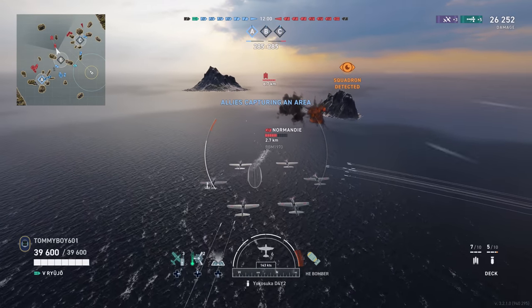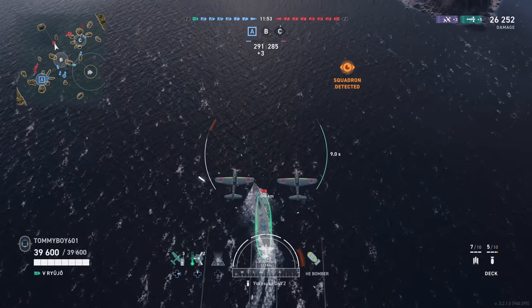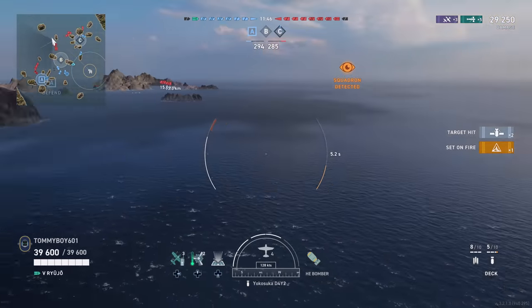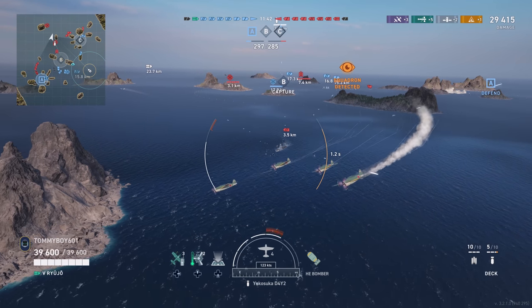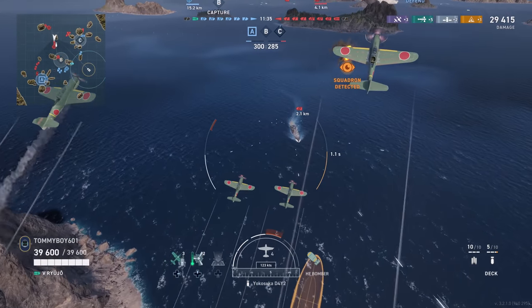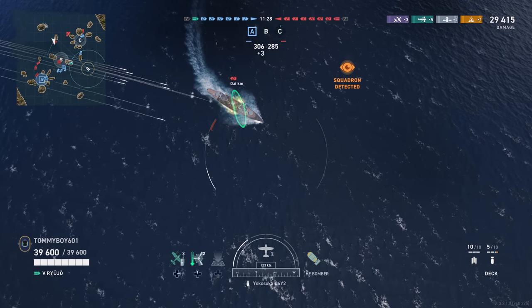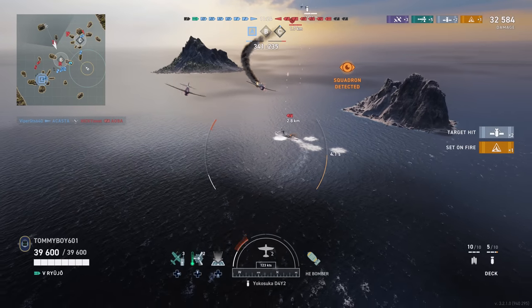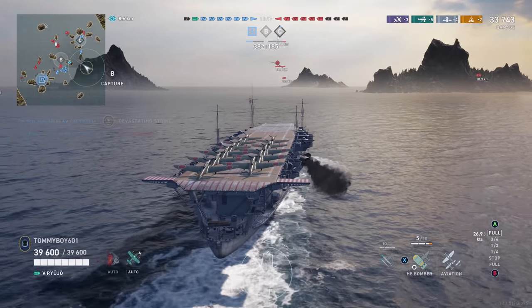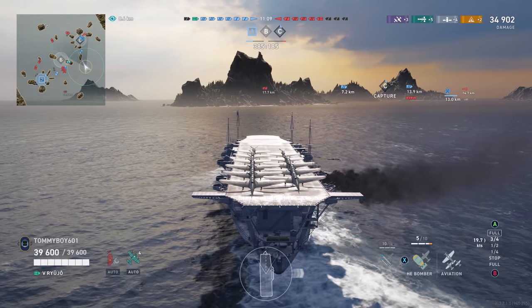At Tier 5, Ranger is having its torpedoes increased for both versions of its torpedo bombers. The lower one is going from 37 to 46, and the upgraded torpedo bomber is going from 38 to 47 knots in the water. That upper-range torpedo bomber is getting its damage increased to 6,400. Finally, Lexington: squadron visibility is being decreased from 10 kilometers to 8 kilometers. Stock torpedo speed is being increased from 37 to 46 knots. Torpedo damage is being increased from 6,700 to 7,200. The upgraded torpedoes are being increased in speed from 38 to 47 knots, and the distance on those torpedoes is being buffed to five kilometers, up from four. Overall, lots of interesting buffs going on there.